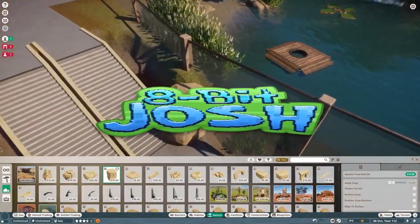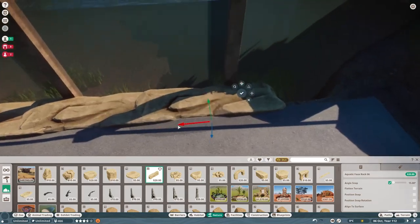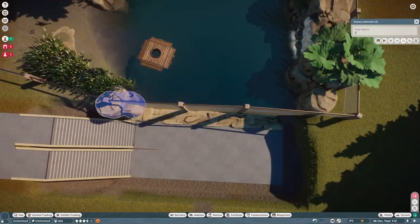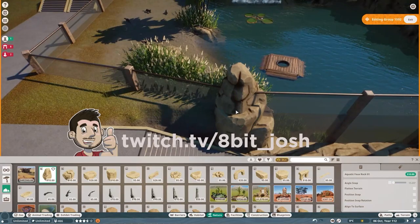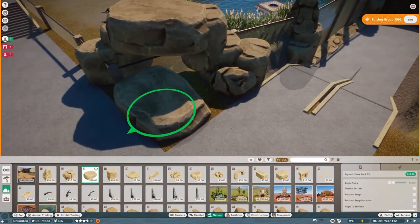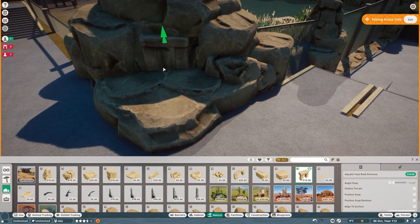Hey everybody, 8-Bit Josh here. Welcome back to Aurora Zoo. If you watched the last episode with the King Penguins, we're continuing on with our building adventure with the new aquatic pack DLC. This episode we're working on the giant otter habitat. I was streaming over on my Twitch channel on Tuesday the day the pack came out, and we spent a whole lot of time basically just watching the penguins — at least half the stream — because they're so much fun. If you didn't watch the last Aurora Zoo episode, make sure to check it out.